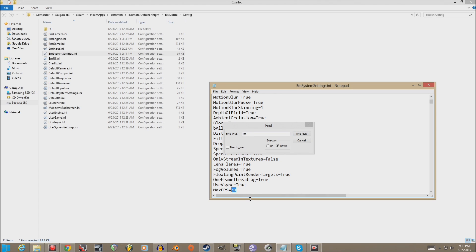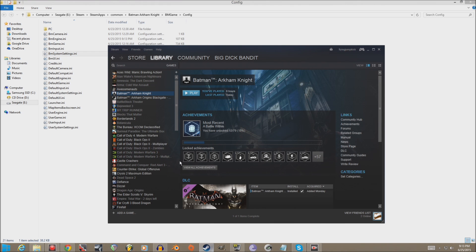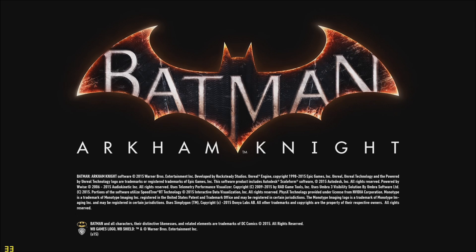Change MaxFPS to 60 and then save. I've had problems where I can start the game once, but the next time I start it up the game will crash right at the Nvidia screen. Just repeat this cycle and it works. This should fix most of the stuttering — I haven't really had a problem with stuttering after doing this. I do have some low frames, but that's because the optimization isn't great. Hopefully Rocksteady will work on that.